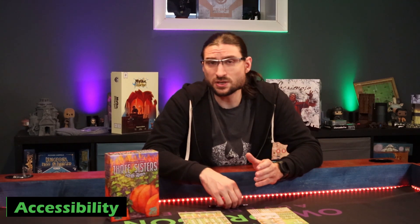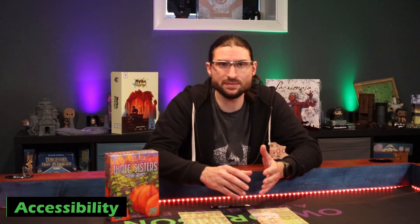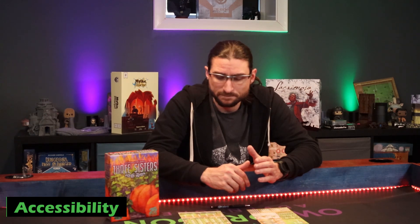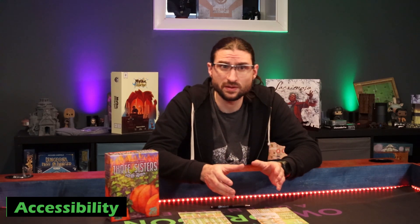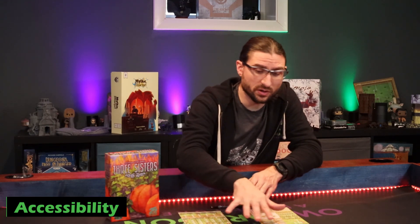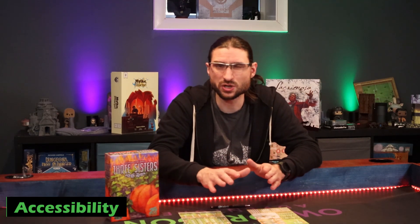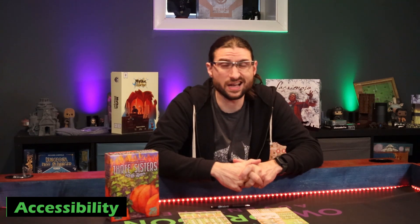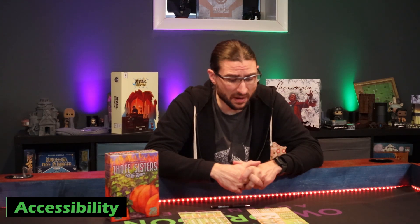Accessibility: the first couple of times I was buried in the rulebook a little bit, but I think it was less the complexity and more just making sure I was doing all the steps in the correct order and that the AI was acting correctly. As a multiplayer game there's less complexity, since the AI's actions are noted right on the solo side of the board. I could teach this to someone in about 5-10 minutes, so I'd say it's a high accessibility — and it is a roll and write, and there are very few roll and writes that aren't highly accessible.